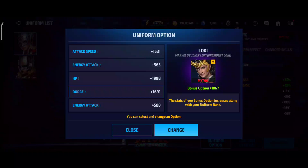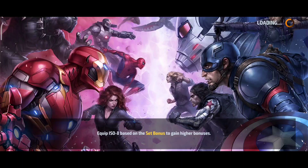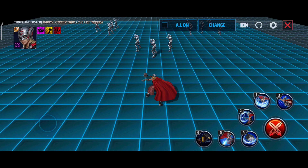Then we have a mythic uniform with these uniform options: Hyperion, Starlord Grounded, Bullseye, Dark Avengers, President Loki, as well as Cable and Netbull. Awesome uniform options.